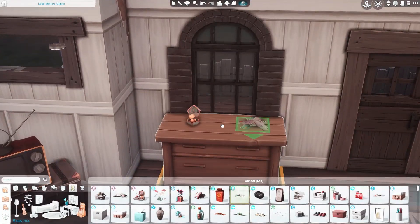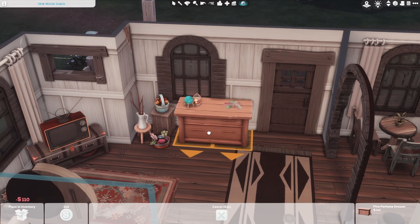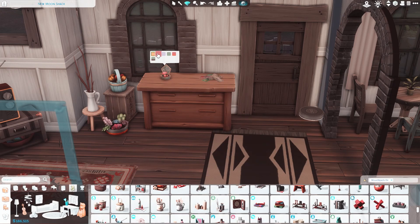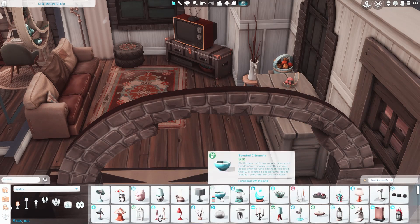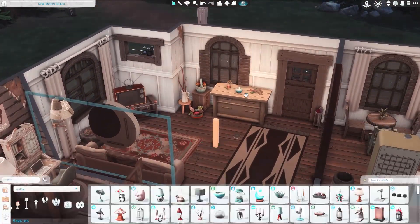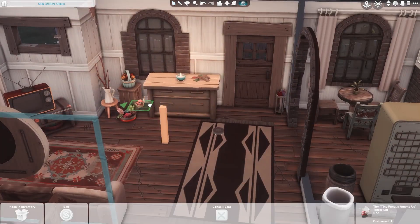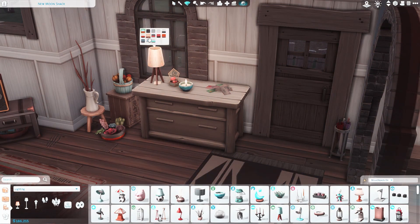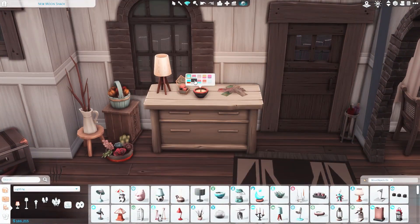Now we're just gonna decorate this little dresser over here. I decided to put some mail up there because it feels realistic — she doesn't really care about her mail so she just puts it right there next to the door. Then I put this little decoration piece with a bunch of plants and stuff — I thought it was cute and random, just trying to go out the box and do something different. I've never built anything like this and I just had so much fun building it. I added a little lamp on top and I feel like that is cluttered up enough.